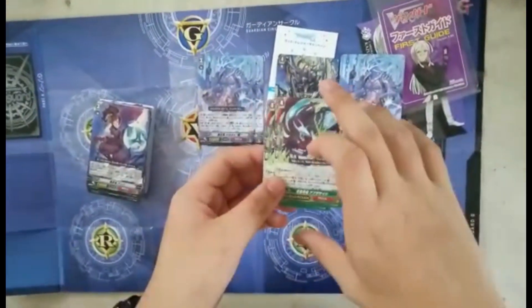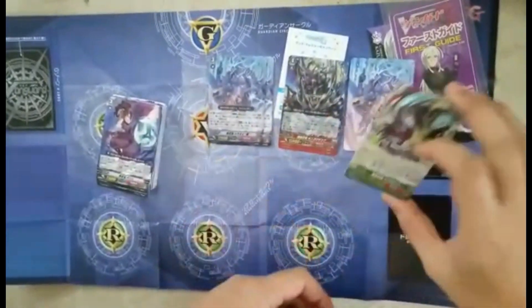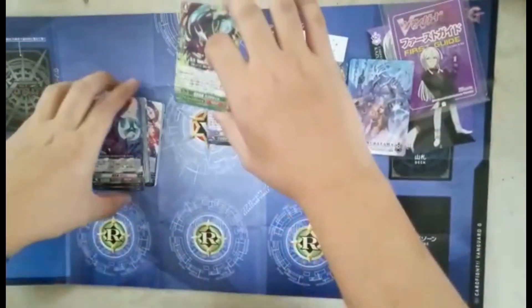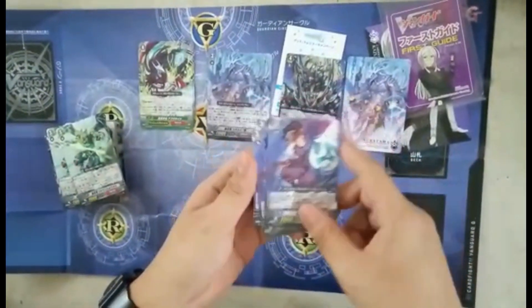Next we get G Guardians. This is notable in that they actually include G Guardians. You get two of the G Guardian. The G Guardian's skill is: if your hand card count is lesser than your opponent's, this unit gets plus 5k.